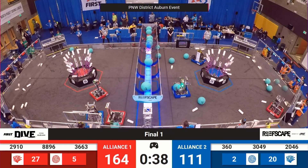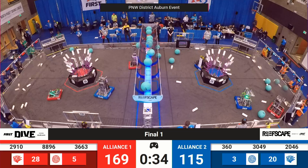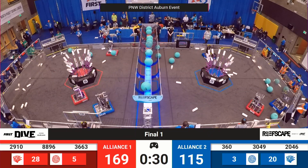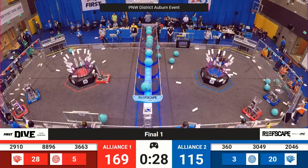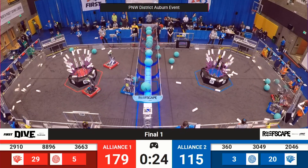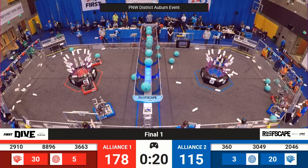Red Alliance reef looking very coral filled. Blue Alliance — all the algae gone, not as much scoring going on. 5 coral. 28 coral to 20 advantage, Red Alliance. 5 algae to 3. Coming down on our endgame — 60-point advantage. 175-115.